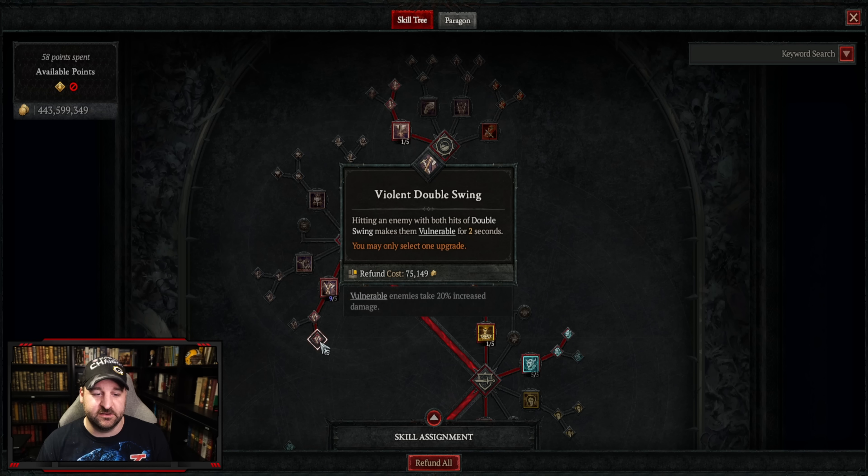Now for boss gameplay — a tier 96 Hoarfrost. Let's see if we can melt it down. Got berserking up. They buffed the boss's health in this patch but it's still manageable because they also buffed double swing. We're knocking them down with ground stomp and slamming away with double swing, keeping berserking up. This build can definitely do nightmare dungeon 100s, even close to speed-run level.